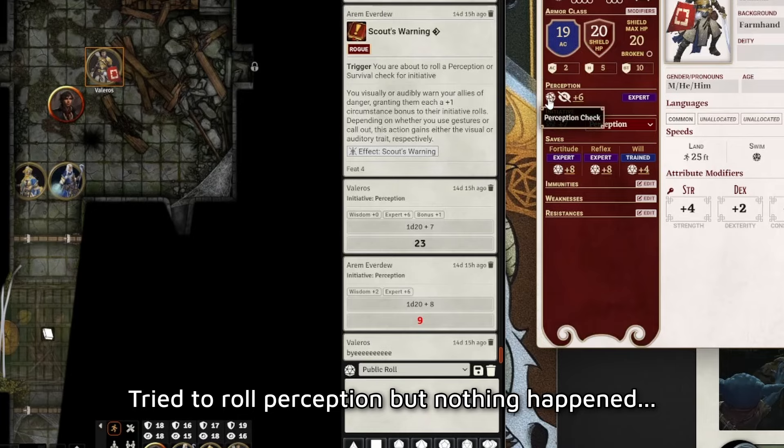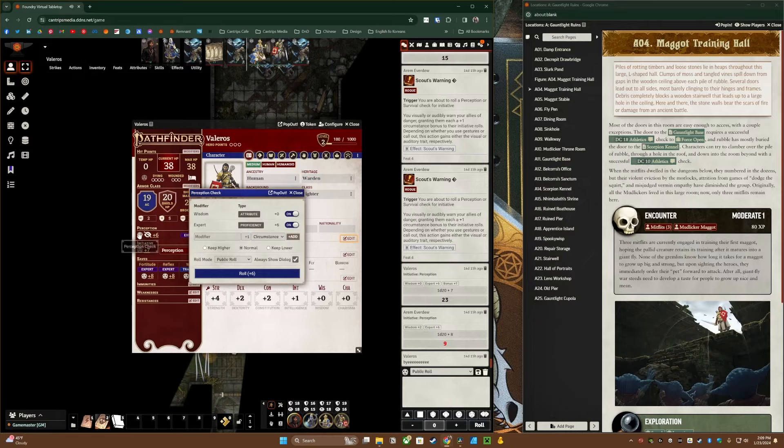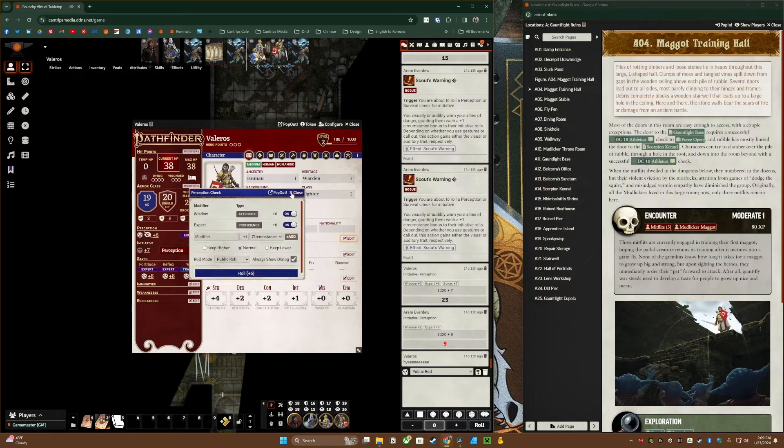Some things to note: sometimes when you click on things to activate them in a journal entry, it doesn't actually activate because it's popped out. So you might have to put it back in, do the thing, and then pop it back out. This can also happen with character sheets — I've seen someone try to use their character sheet to make a roll, but it doesn't go through, so they have to pop it back in and back out. It doesn't happen all the time, but it is something to keep in mind.